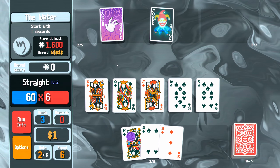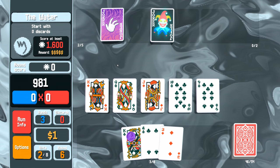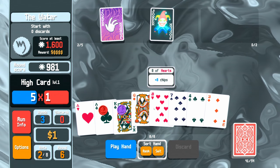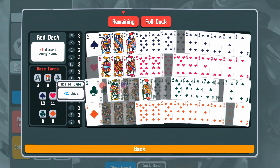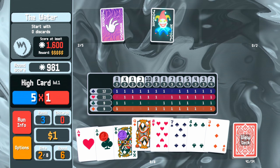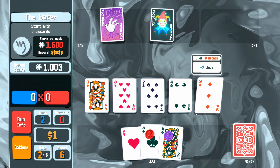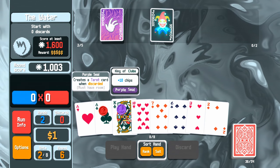This is going to be a tough one — the boss starts with zero discards. That's really rough. We've got our five-card straight so that's pretty nice, especially with the 1.5 multiplier. We're not going to be able to build hands here which is a real pain — no discards, so we have to play what we're dealt. We can check our deck over here to see how many cards we've got left to play.